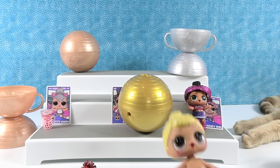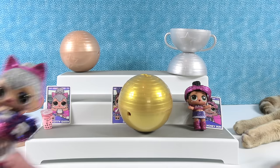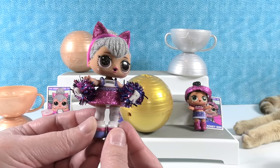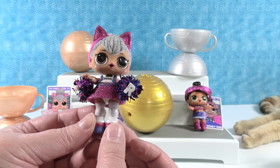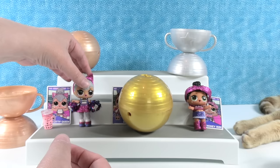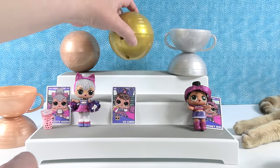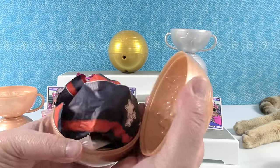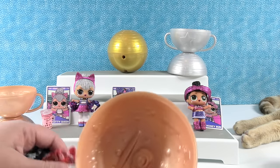Are you ready? I'm ready to show you Kitty Queen all dressed up. Here she is holding her pom-poms — she has little white tights or knee-high socks with her outfit. She's so cute. I'm going to move the gold trophy up there — you go for gold, I'll go for bronze, or rose gold.